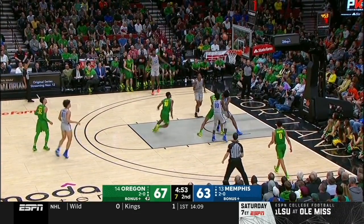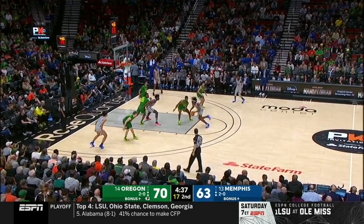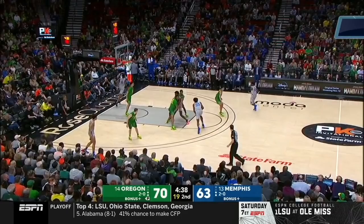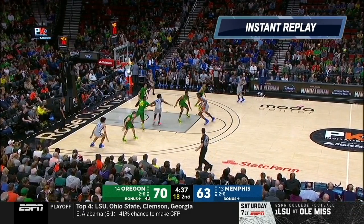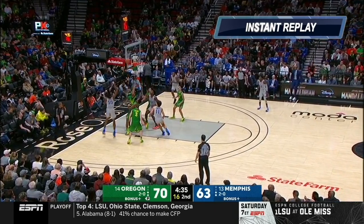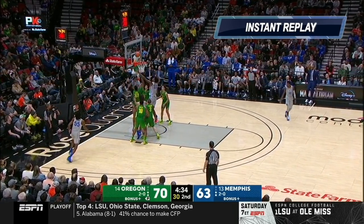Now Peyton Critchfield has him on an island and just shoots over him in space. Here's another example of Wiseman clogging the lane for a teammate. Achiuwa has an opportunity, looks to drive, but Wiseman is posting up so far down low that Achiuwa ends up being double teamed and has to force a bad shot.